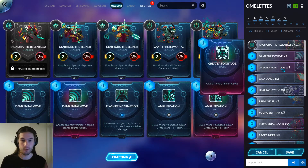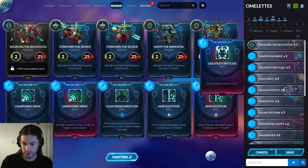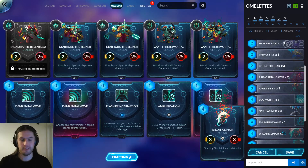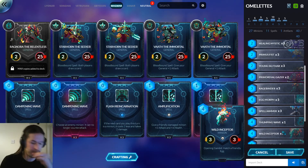Anyway, back to this. This deck is built around the idea of playing a zoo deck or an aggro deck in general, with the combo of Great Fortitude and Wild Inceptor for 10 damage. And obviously if you have double Fortitude or Primus Fist or whatever, it goes up.